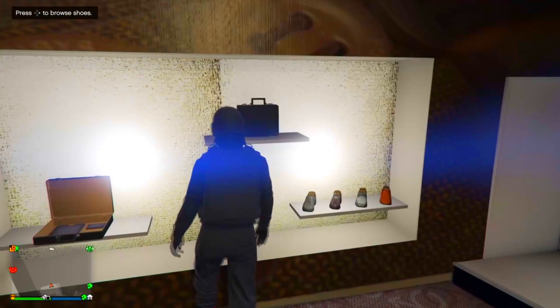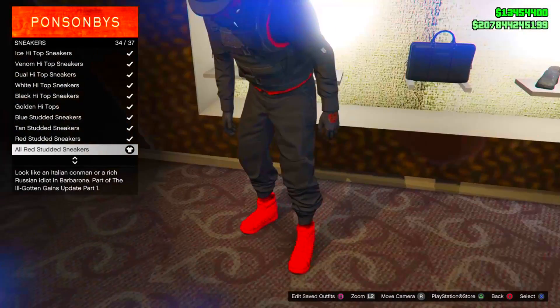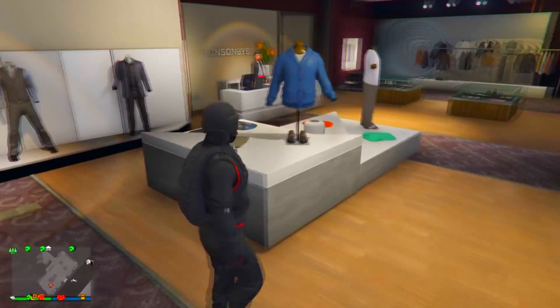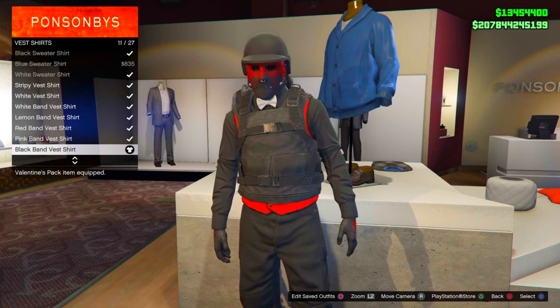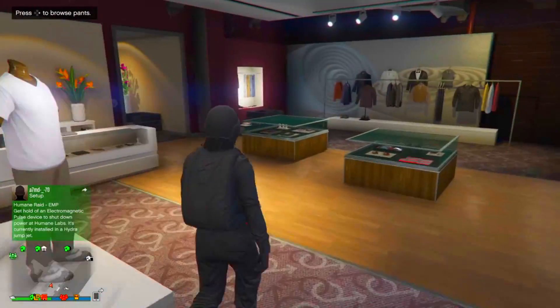Just go come over to any clothing store, then go ahead to the shoe selection, come over to sneakers, and take the all red studded sneakers on. Then go come over to the top selection, come over to vest, and go ahead and take the red vest on. Then go come over to vest shirts and go ahead and take the black band vest shirt on.